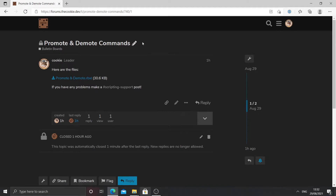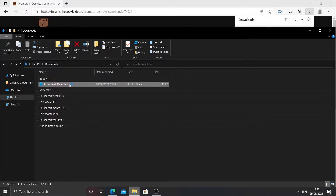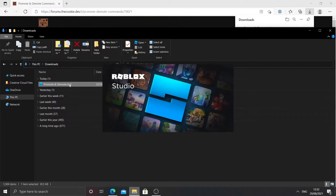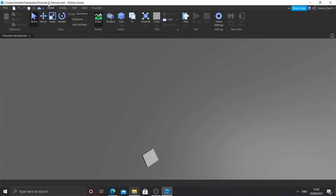First of all you're going to need to go to the link in the description. It will take you to a page that looks like this. Then what you need to do is click on the blue text and that should prompt a download. Then open it inside of Roblox Studio by going to your downloads folder and double clicking on the Roblox place folder. Now I'm going to give it some time to open, and now that it's opened I can start to edit the main components of the system.